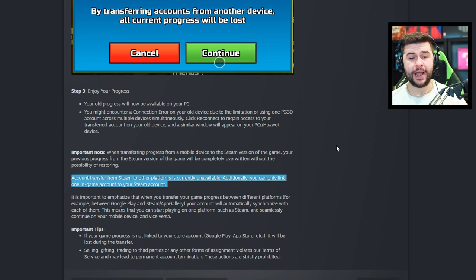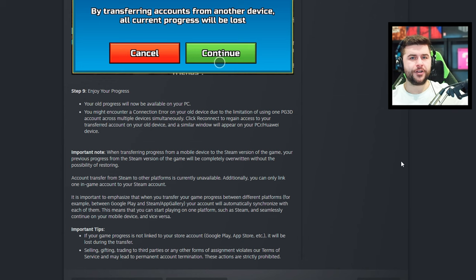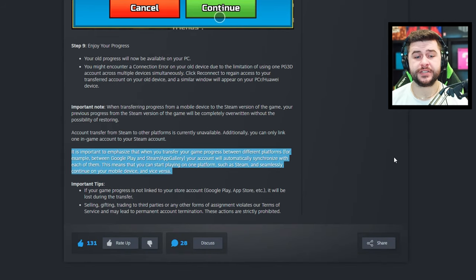Additionally, you can only link one in-game account to your Steam account. I have three profiles on my iOS device — does that mean I can only transfer one of those profiles to Steam PC? I'm going to have to find out tomorrow. If you're a Steam PC player and you make your account on Steam, you cannot transfer that account to a mobile device. The good news is that when you transfer your game progress between different platforms — for example, between Google Play and Steam or App Gallery — your account will automatically synchronize with each of them, so you can start playing on Steam and seamlessly continue on mobile.